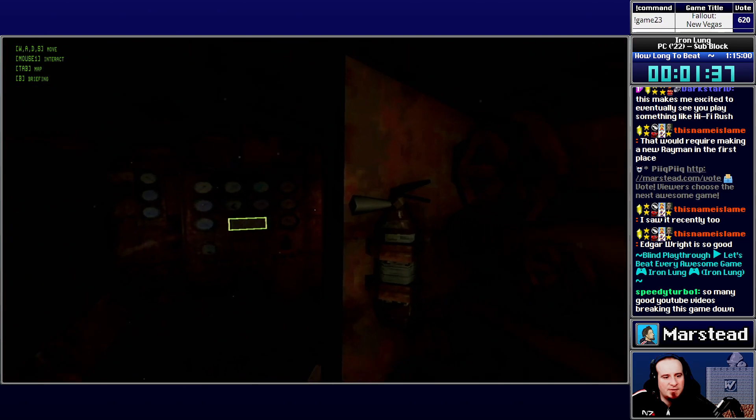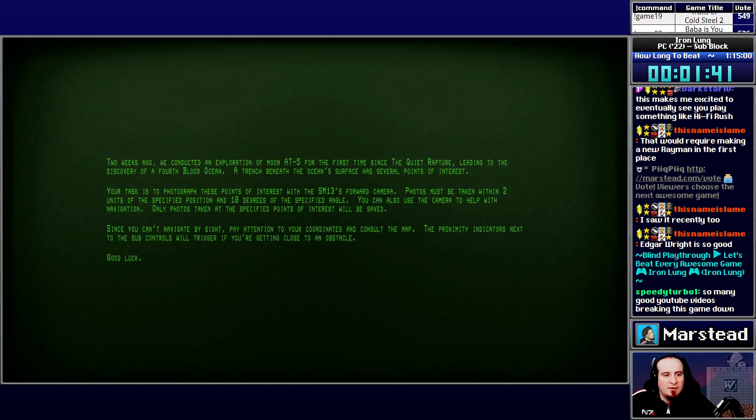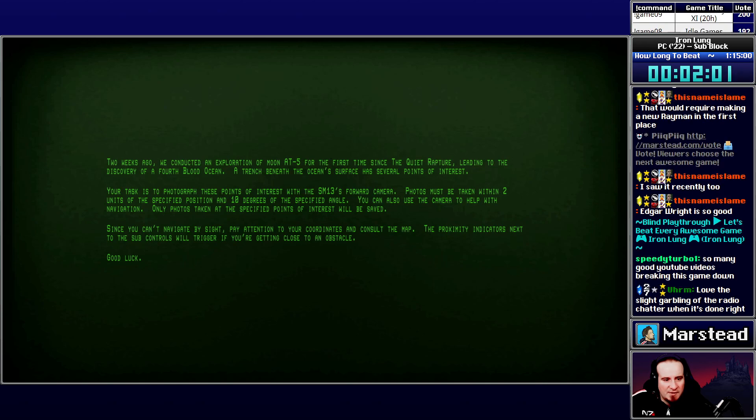Just want to interact. WASD to move. B for briefing. Second exploration of the moon, a fourth blood ocean. Photograph points of interest with the forward camera. Photos will be taken within two units of the specified position and ten degrees at the specified angle. Use the camera to help with navigation — only photos taken at the specified points will be saved. But you can't navigate by sight. Pay attention to your coordinates and consult the map. Proximity indicators next to the sub controls will trigger if you're getting close to an obstacle.